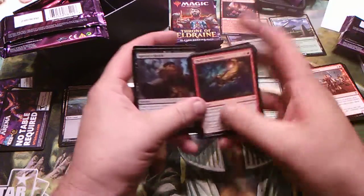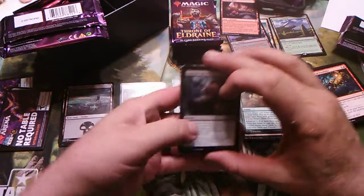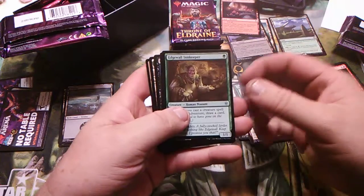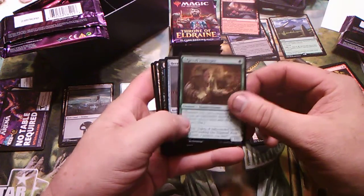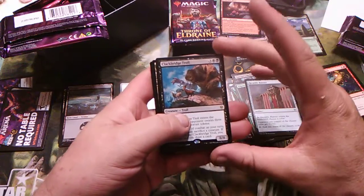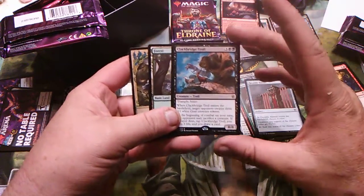You know how my luck is with these bundles — the last bundle I got I didn't even get a mythic. Not one mythic in the entire thing. Edgewall Innkeeper — good card. Heraldic Banner — good card. Clackbridge Troll — it's got its goodness to it.